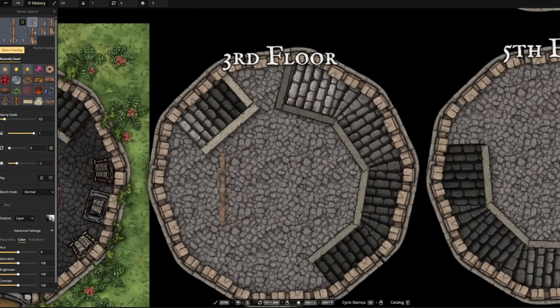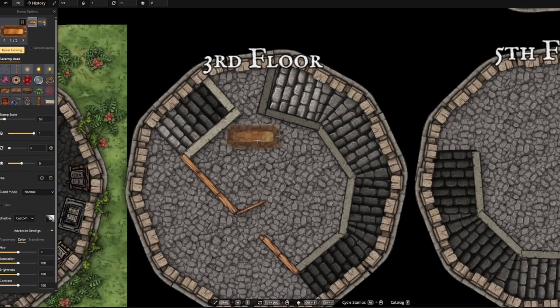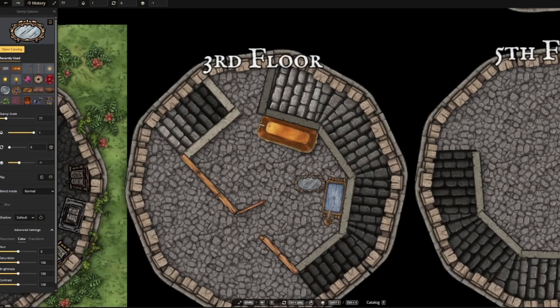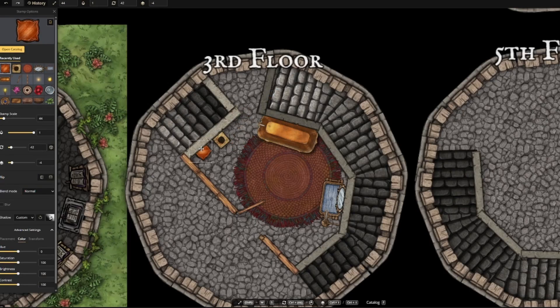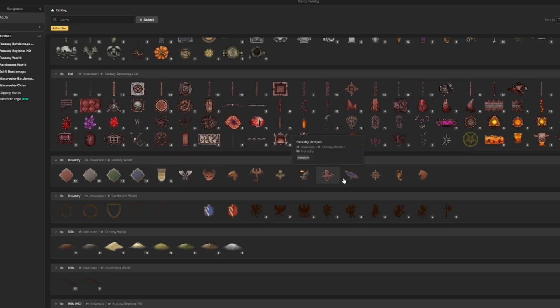For the third floor, I'm just going to make a simple bathroom. I'm going to place some walls to give it some privacy, creating sort of a hallway. And then add a tub, and a sink, and a toilet. And then in that hallway, maybe some decoration, just to look at as you're passing floors.